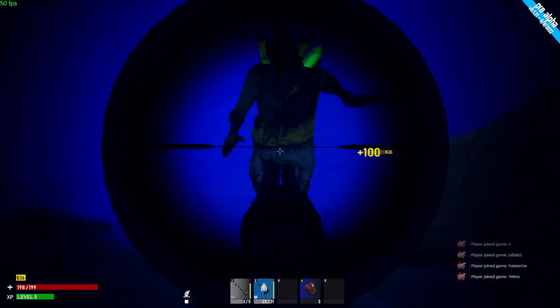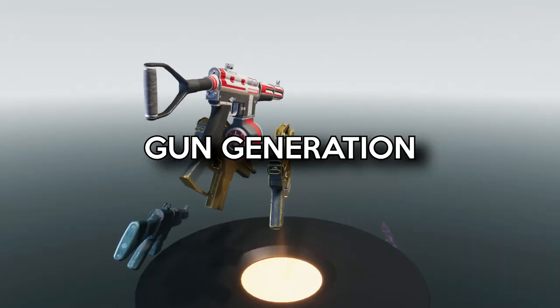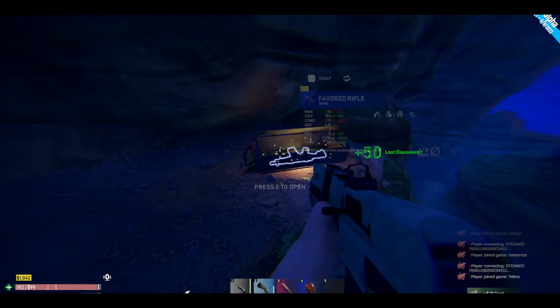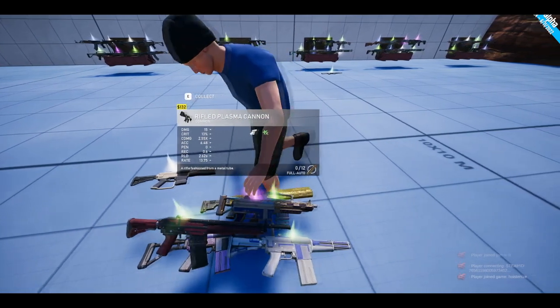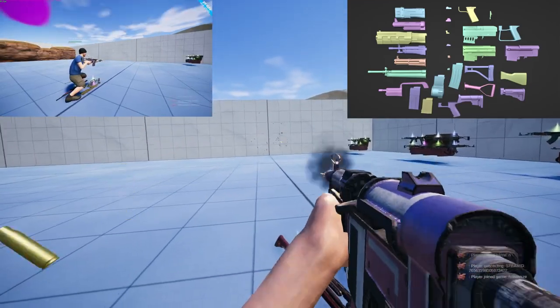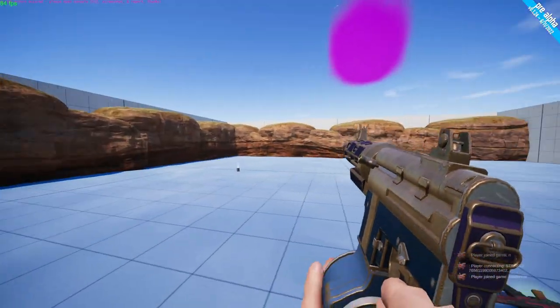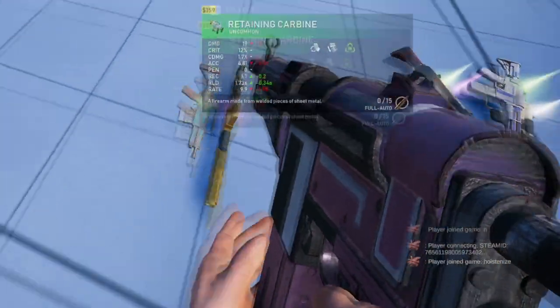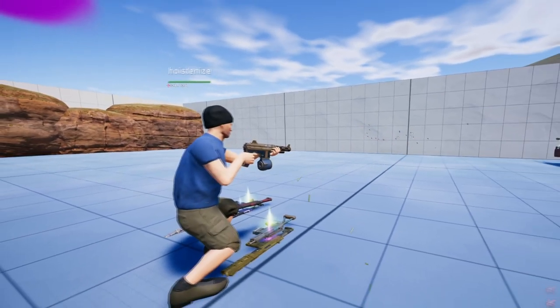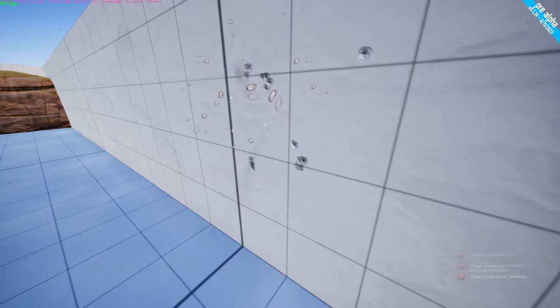Let's jump right in with our first topic, which is procedural gun generation. We built a system that can generate over 300,000 unique gun permutations. These guns spawn randomly in chests throughout the world. When you find one of these guns in-game, you'll notice that the combination of the gun's parts determines its characteristics. For example, a gun with a drum magazine can hold more ammo than a gun with a regular mag. A gun with a tactical stock will be easier to handle than a gun without a stock. A gun with a quad barrel will shoot four bullets instead of one.